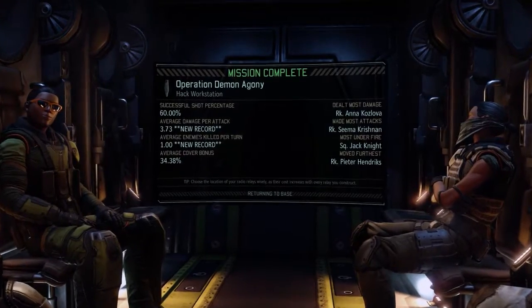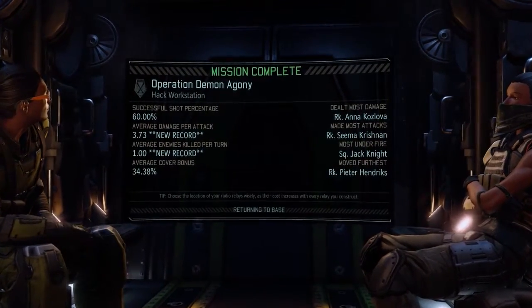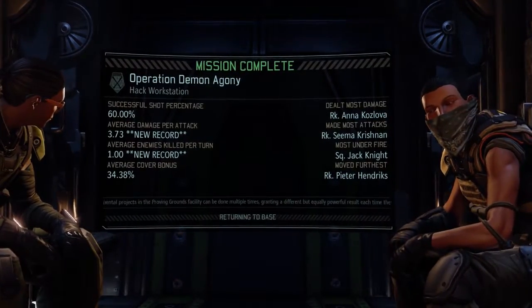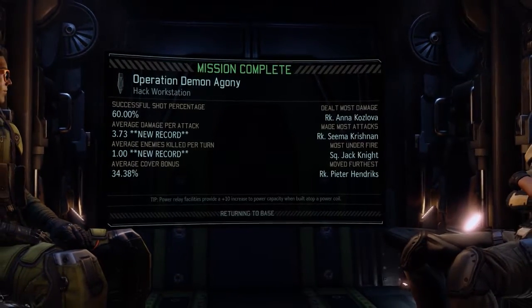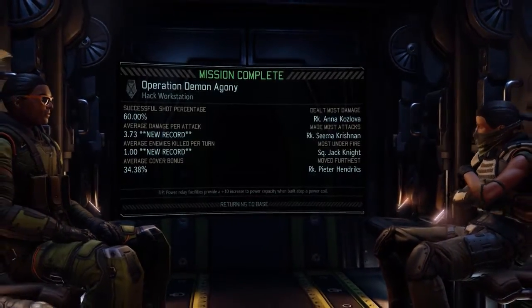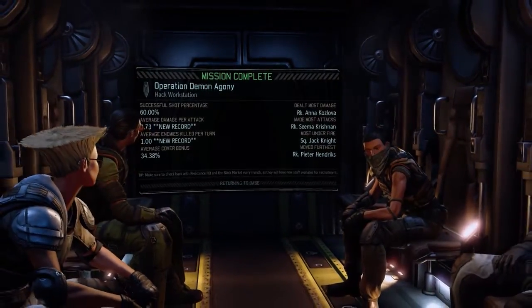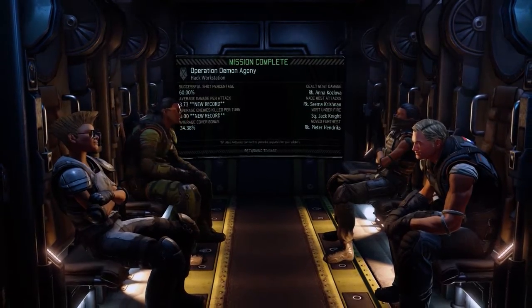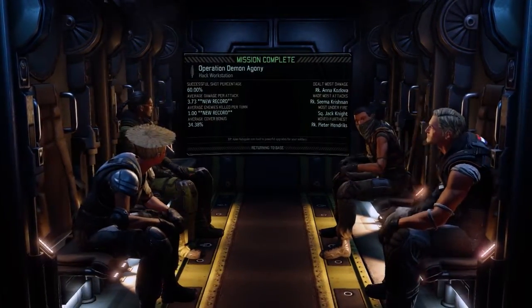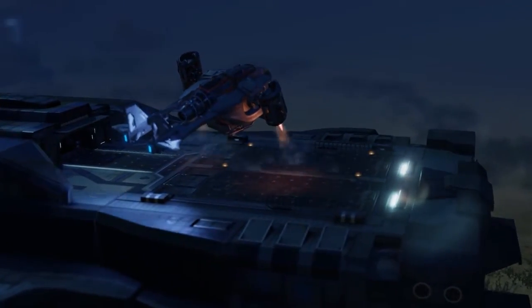Successful shot percentage: a straight solid 60%. That's actually really accurate. Most health damage was Anna. Most attacks was Sema. Most under fire was Jack, who survived because he's a boss. And moved furthest was Peter. Now that that's taken care of, hopefully all these people will get promoted and we can give them fancy names and they'll be part of the squad - the future squad. Are we getting back to base? Okay, there we go. Back to our mobile flying battle station.